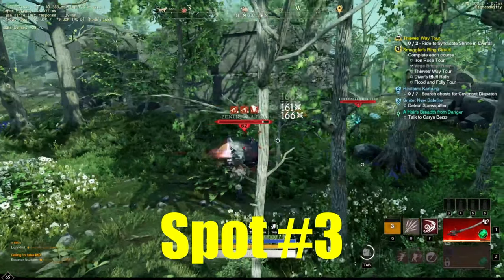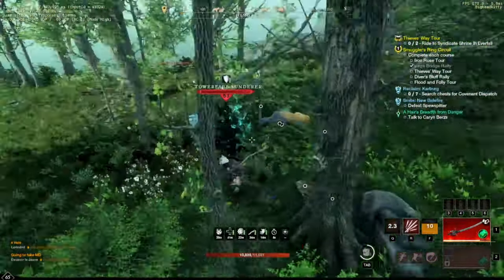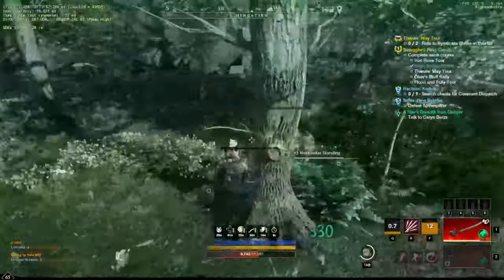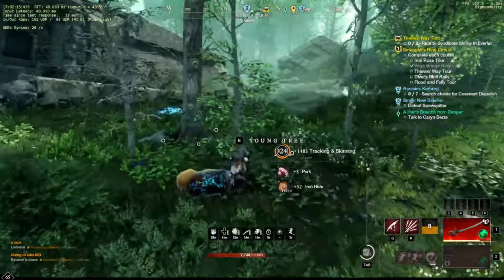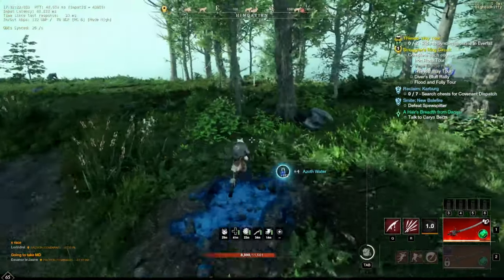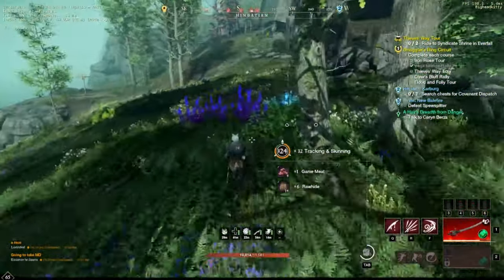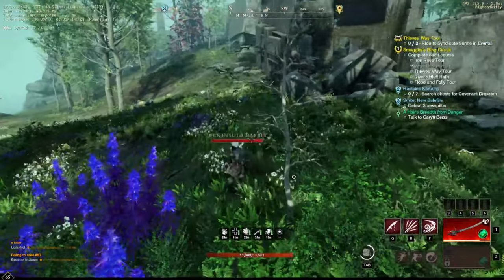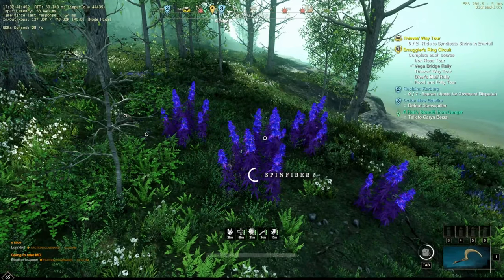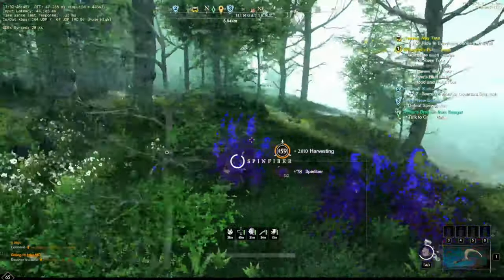Spot number three for iron hide is in Reekwater at the Sirens Run Shrine. Head south to an area called Hintergarten where there are angry earth mobs. Kill boars that drop approximately 45 to 50 iron hide each — you can net 6,000 to 8,000 per hour. Along the route there are tons of azoth springs, spun fiber, and Runewood trees. There are also bunny rabbits — always kill every bunny you see because you can get sumptuous rabbit meat that still sells for 40 to 50 gold sometimes. Just run north to south along the ledge area.